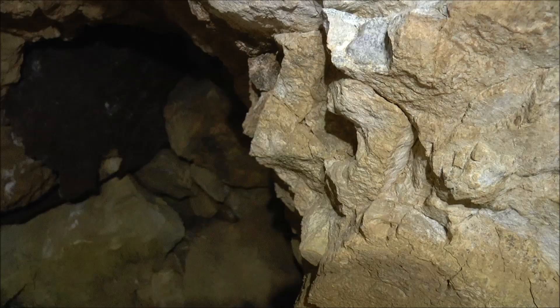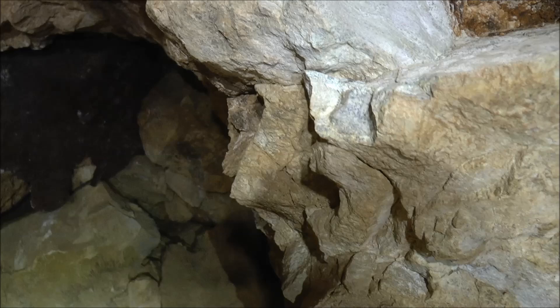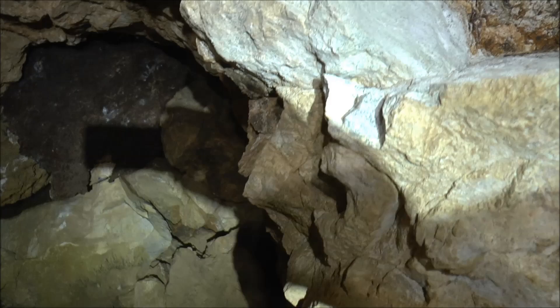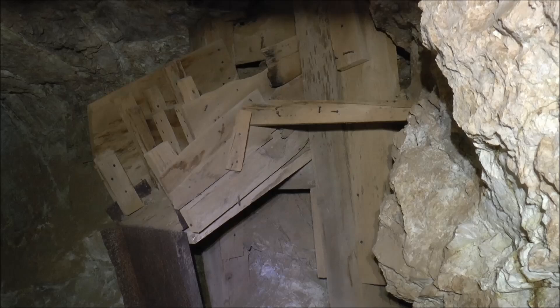That's what a clogged ore chute looks like when the ore chute has been removed. Really dangerous. Highly unlikely that it will give way and fall down, but that's what's wedged up in there — a lot of boulders and metal. Here's another shot of that ore chute number 10.